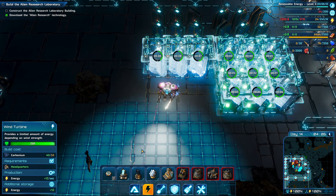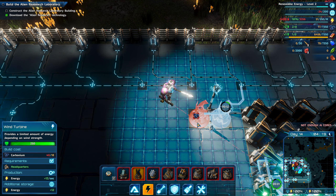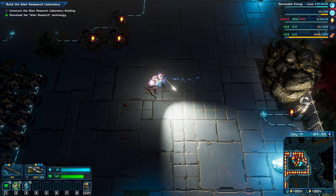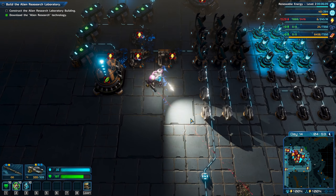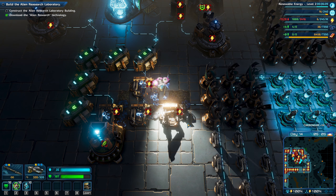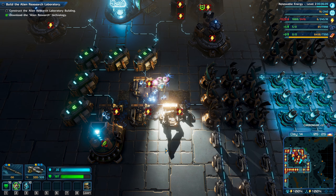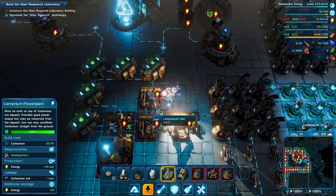Why is it? Power is not there at all. So now we get to the part where I made a mistake — we need carbonium, or we need like a gust of wind or some shit. Gives me time to have a drink. How many power plants do I want? We can do a carbonium power plant.